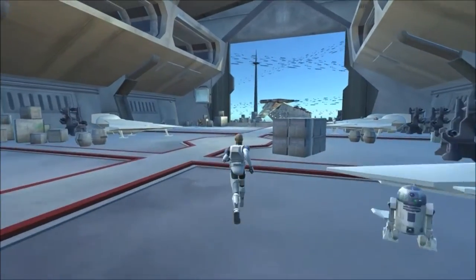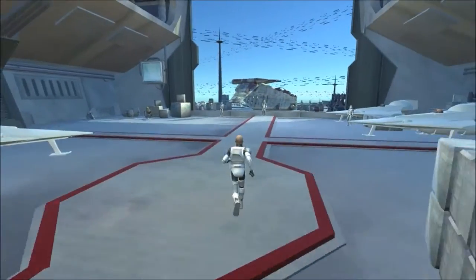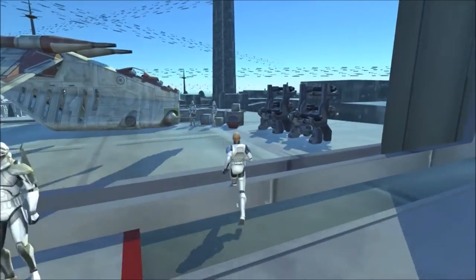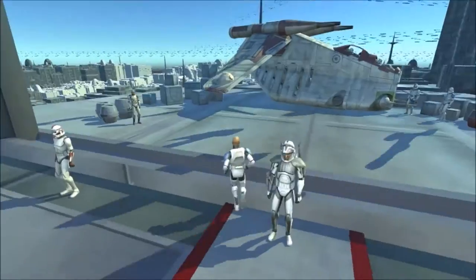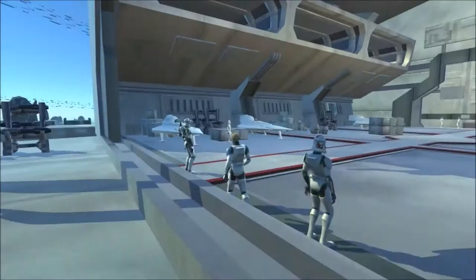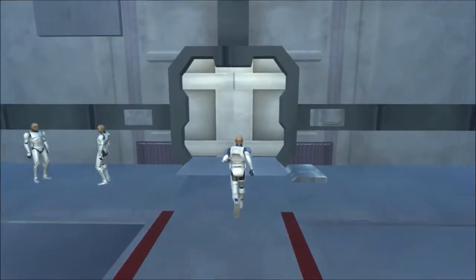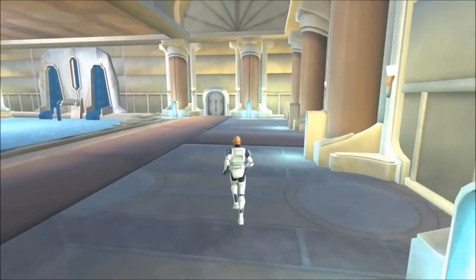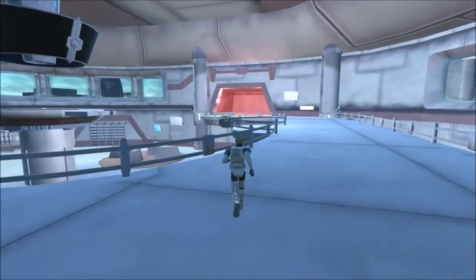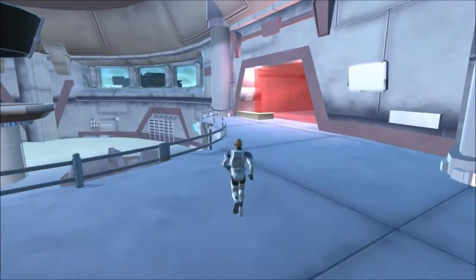Here we have the Starfighter area. In the emulator you come here and can play this Starfighter mode — not exactly like the other one but similar. In the other one you could talk to this guy and he'd send you to any location you want. Of course, like I said, no locations available here. There's also a link to this emulator in the description — you can download it from there. I highly suggest checking it out if you're a fan of the game.